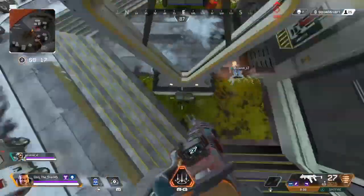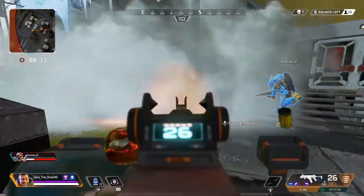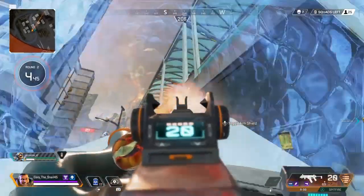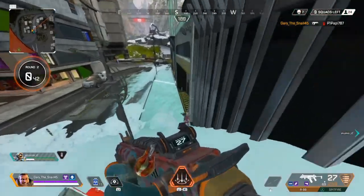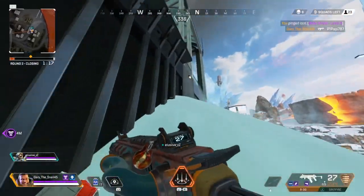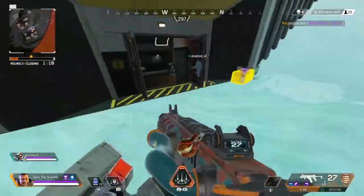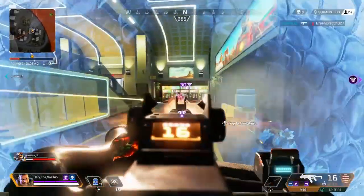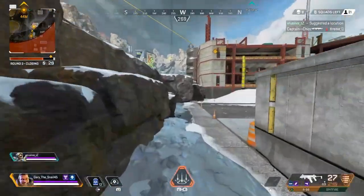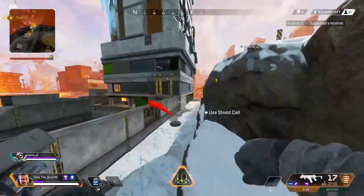The fourth tip is to start getting used to using long-range weapons if you haven't already. It's pretty obvious how much bigger this map is compared to King's Canyon, so it's super important to start using long-range guns and get comfortable with them. I'd definitely recommend using the Charge Rifle as much as you want right now before it gets nerfed — I'm 99% sure they're going to nerf that gun. It's ridiculously overpowered, you don't have to lead your shots and it has basically no drop-off. Pick up any of the snipers and start getting used to them.